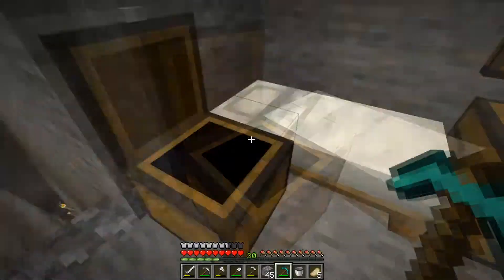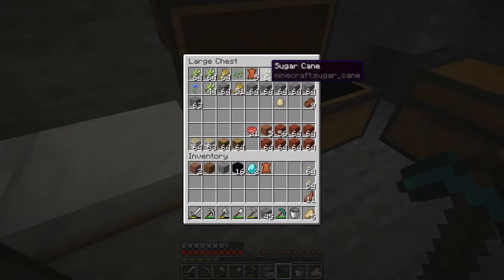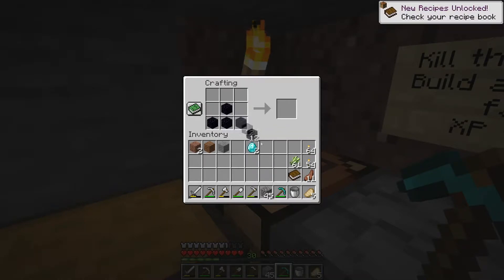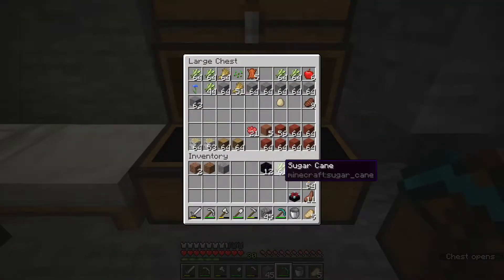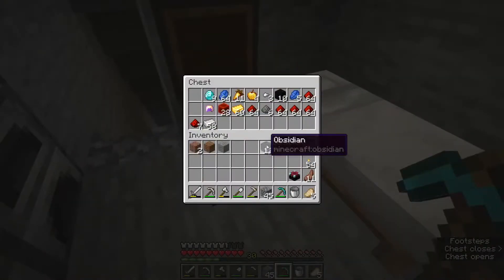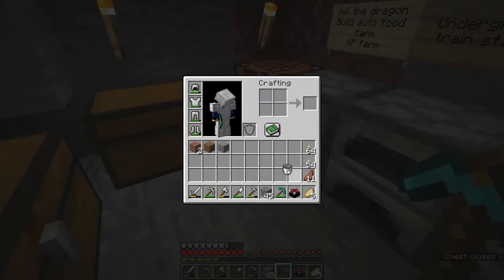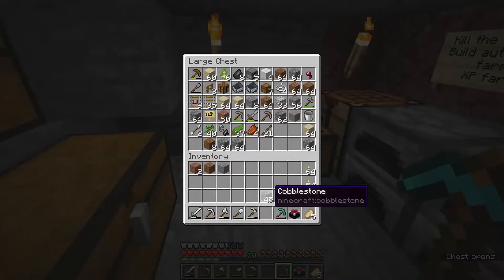We need two diamonds, a piece of leather, and some sugar cane because we need to create paper. Then it's like this if I remember correctly, and the obsidian can go in my good chest. I forgot my water down there — I'm an idiot.